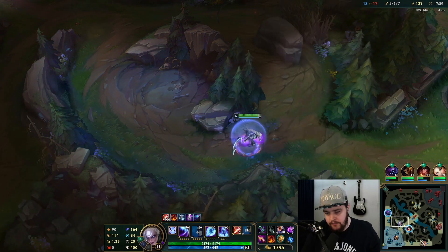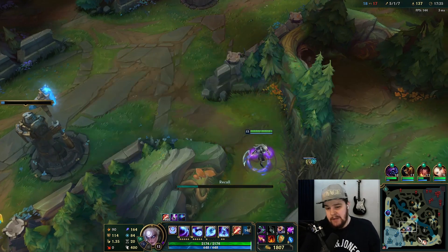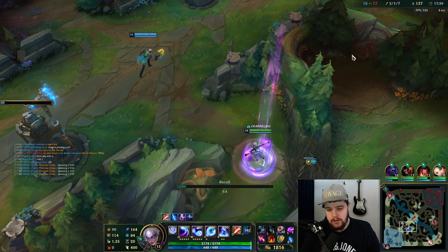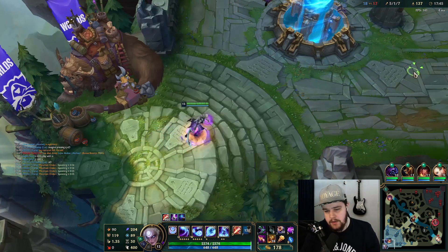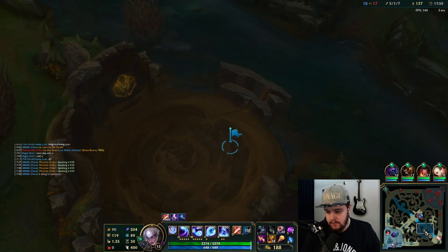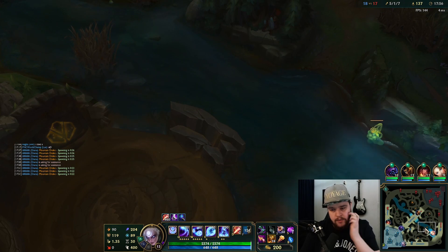Her taking my raptors doesn't help. I'll recall here because I can't wait much longer. I'll build the Blasting Wand for Demonic and just sit on the Dark Seal — that's fine. I'll take Krugs and then rotate for the objective — should have a pretty good position.